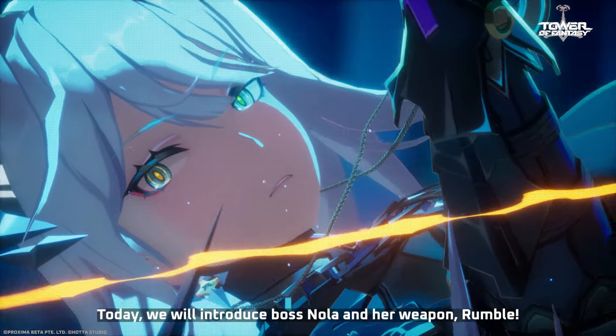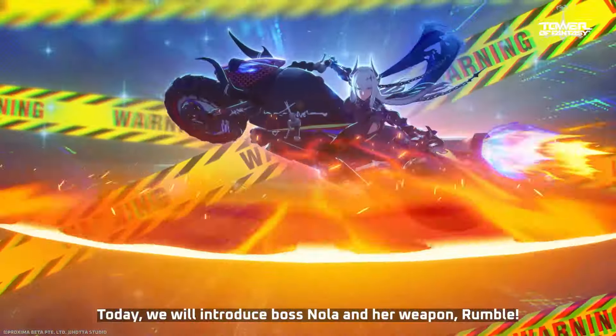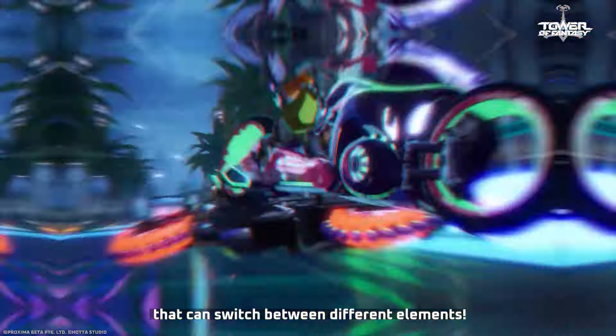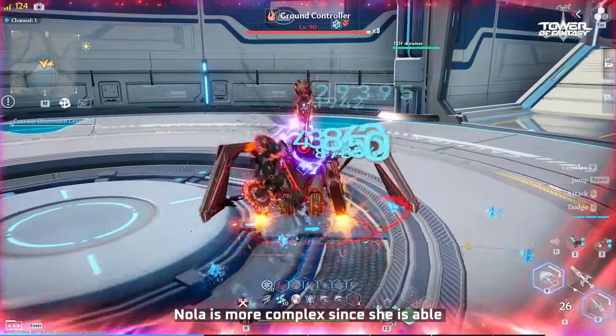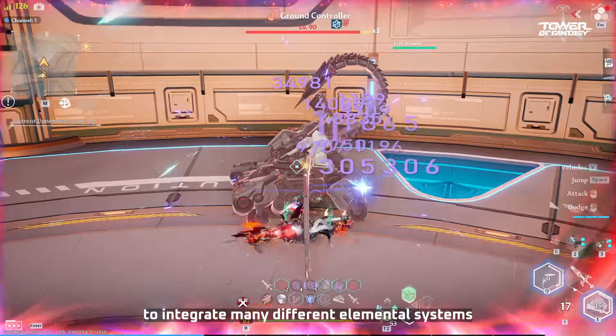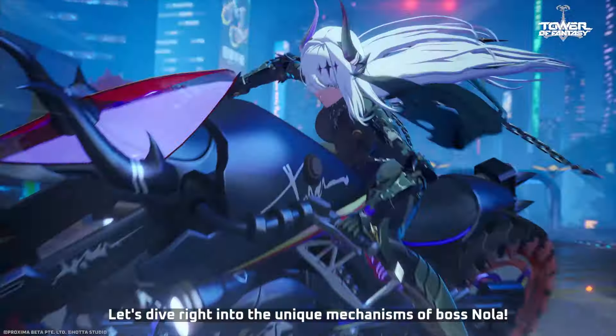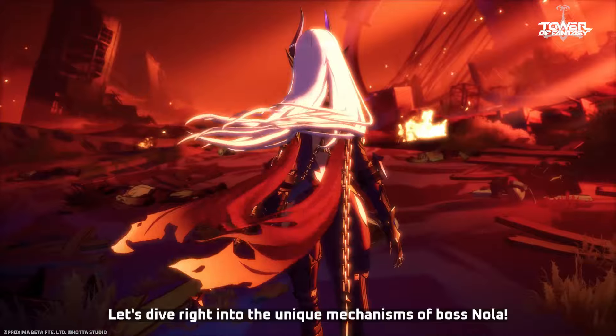Hello everyone! Today we will introduce Boss Nola and her weapon, Rumble. This is the first weapon in Tower of Fantasy that can switch between different elements. Nola is more complex since she is able to integrate many different elemental systems. Let's dive right into the unique mechanisms of Boss Nola.